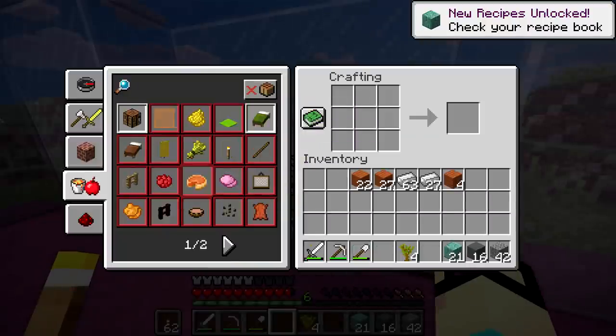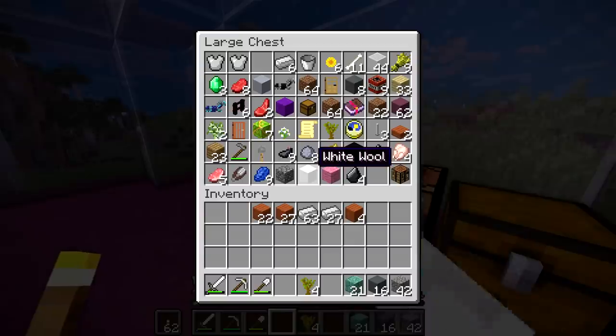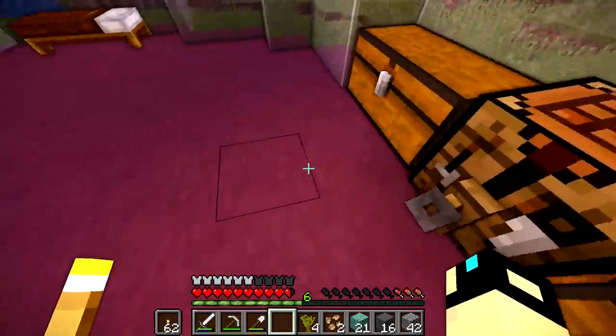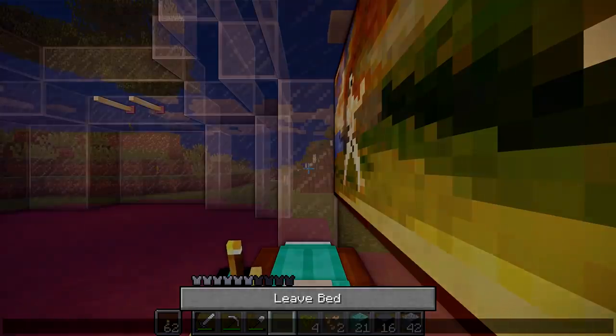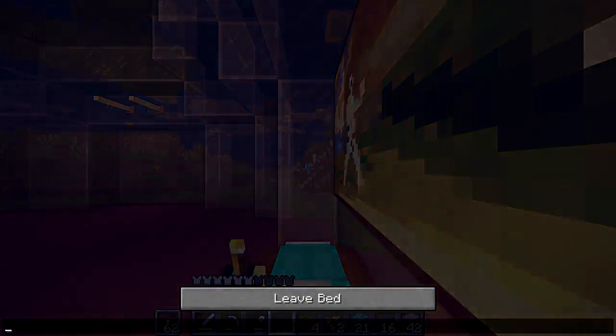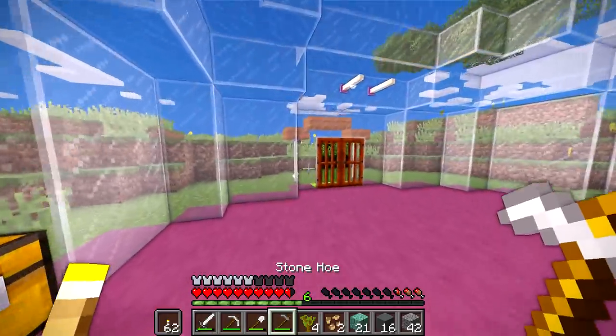How do I make iron bars? We need beetroot, so we need to grow our beetroot seeds. I also need to sleep before it gets too dark. So what I'm gonna do is take this beetroot and go plant it. We can make a stone hoe by making a leather cap, but we've already done that.